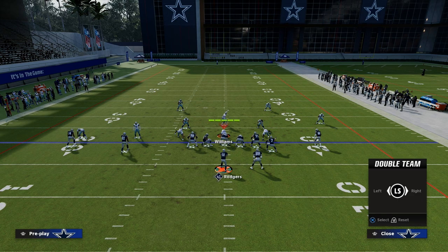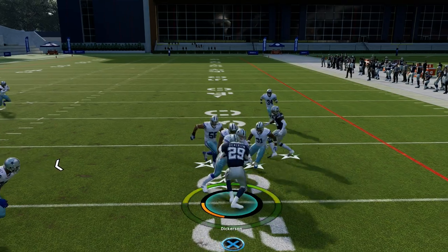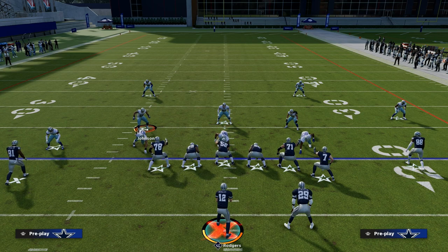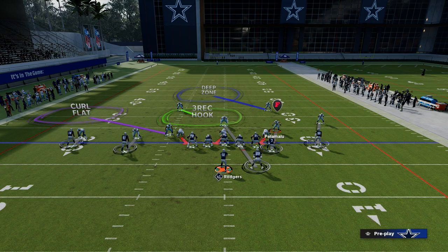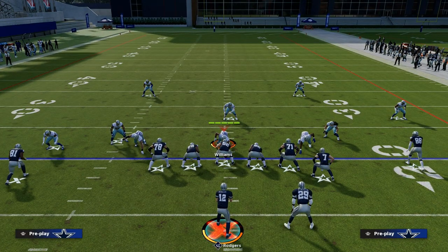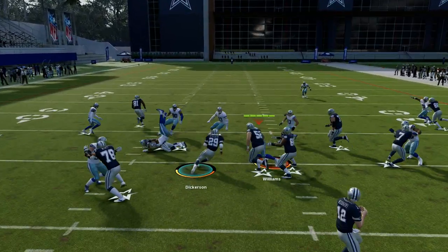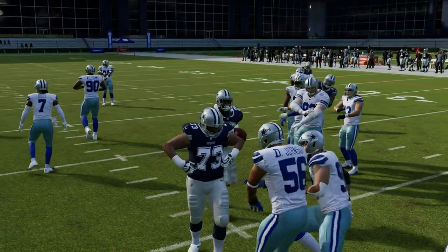With the one-cut system, I can also cut this run to the right side. If they're over-committing with their defense — like the meta defense right now is this 3-3 double loop — the edges are going to be defended really well, but the inside should be fairly open, so we can hit our inside zone for a couple of runs. The beauty of inside zone with the one-cut system this year is you can cut it in a lot of different directions: off-guard run to the right, off-guard run to the left.